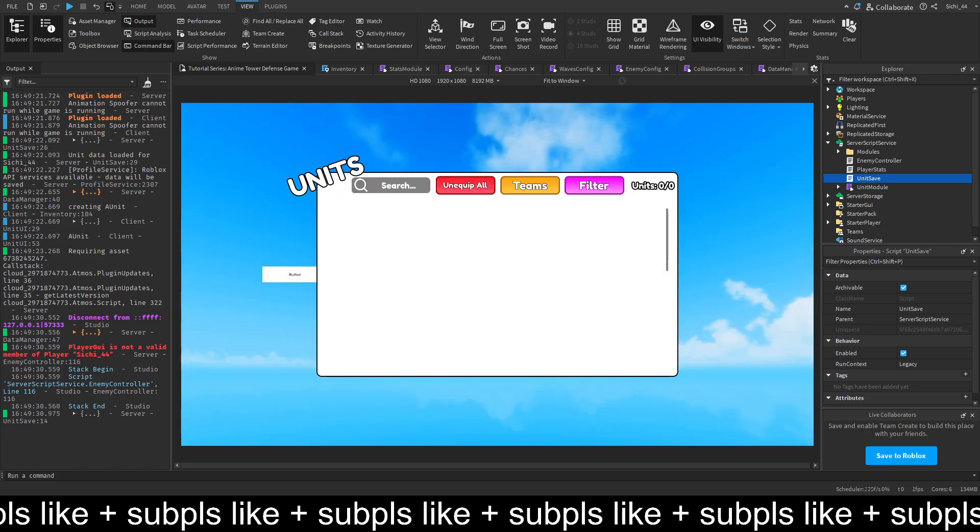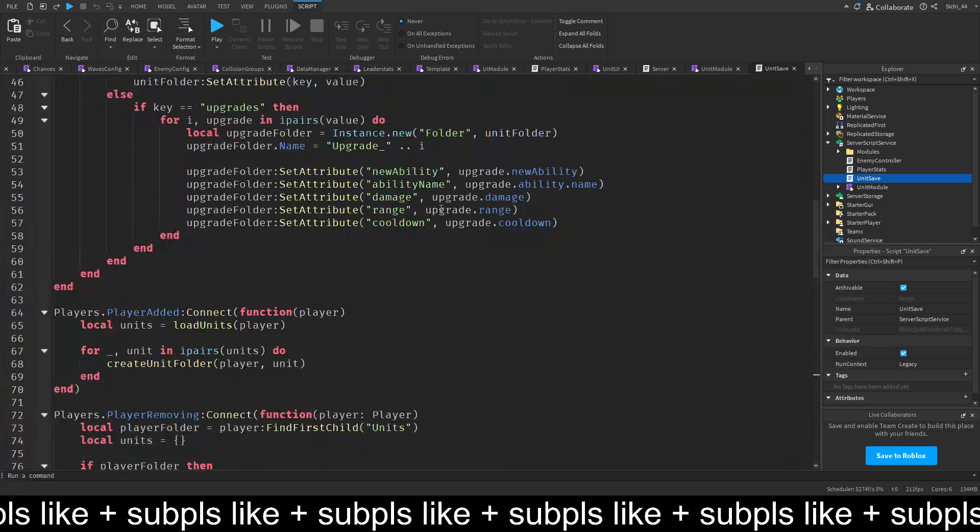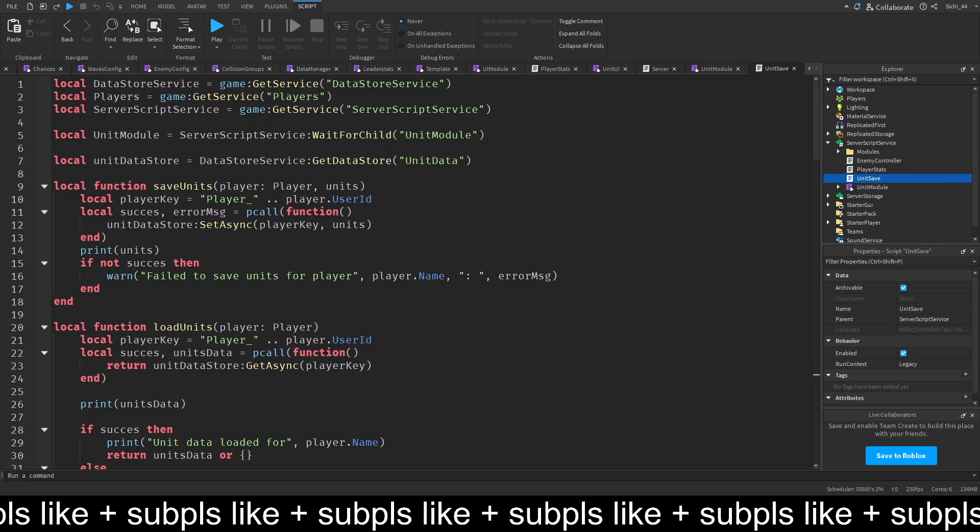We are going to fix this today. We need to go into the script called unit save in the server script service and make some changes. In the save unit function, instead of just doing units, we will do all units and equipped units, then print those. We put the player key in a table with all units equal to all units and equipped units equal to equipped units.